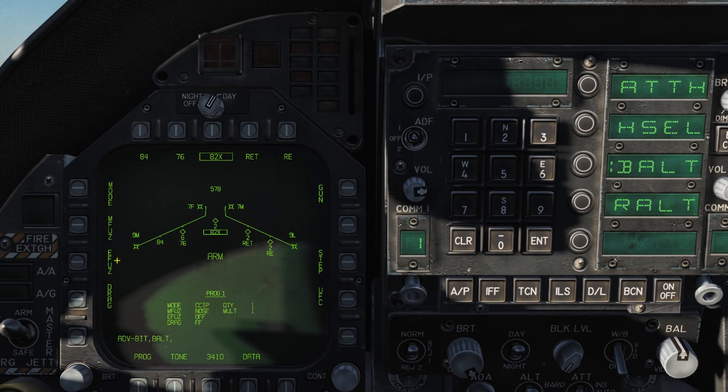Drag: this setting is exclusive for weapons with retardation systems, such as the Mk-82 snake eye. Setting it to FF will disable the drag fins on the bomb. Setting it to RET will enable the drag fins, slowing the bomb down after release. Retarded munitions are typically used to allow you to drop bombs from low altitude safely.